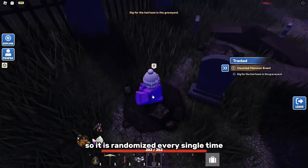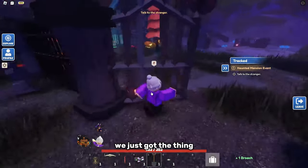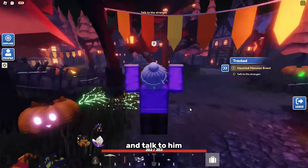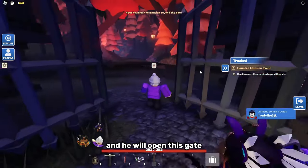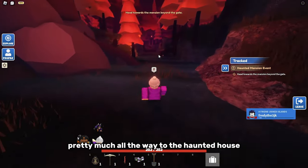It is randomized every single time. Once you find the item he wanted, head back up and talk to him and he'll open the gate. Then just follow this path all the way to the haunted house.